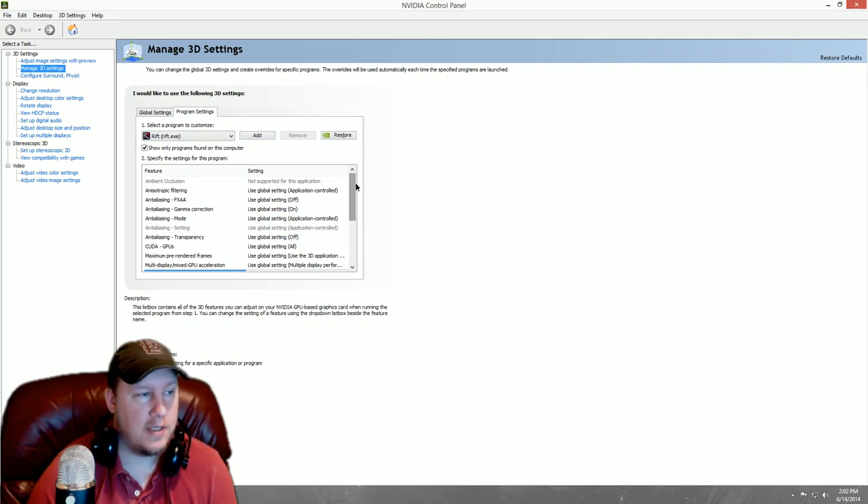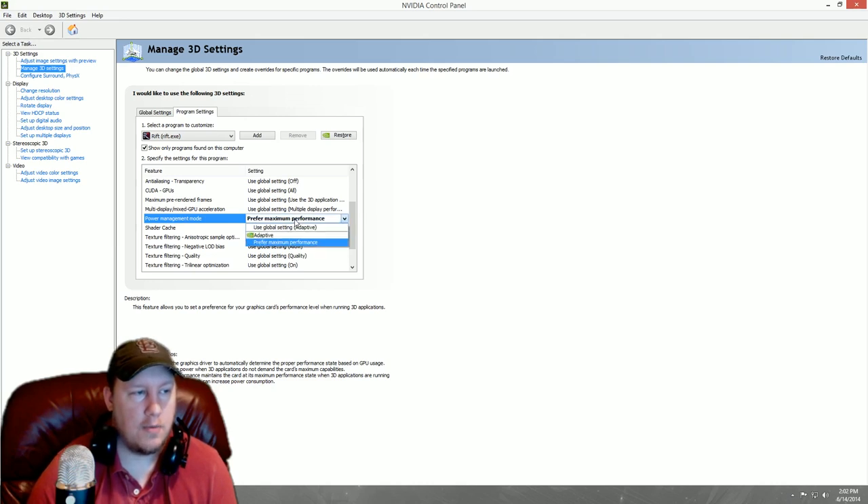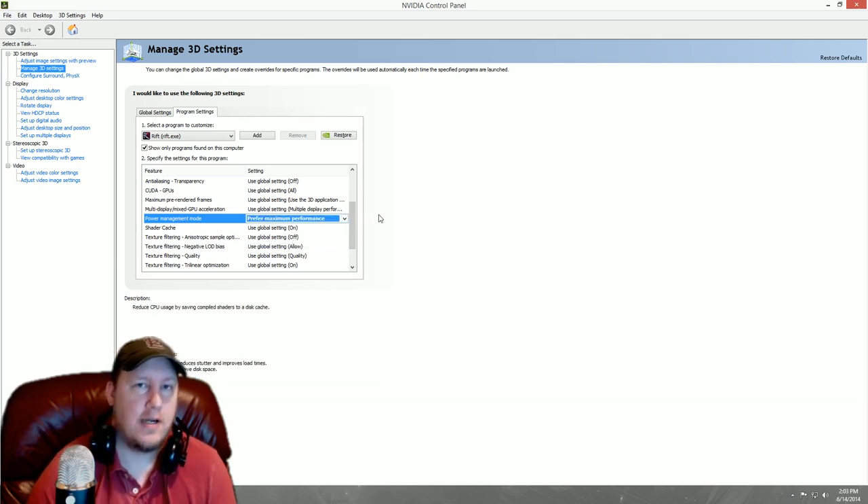Once you've done that, scroll down to Power Management Mode. Normally this setting will be set to Use Global Setting (Adaptive). We want it on Prefer Maximum Performance. That's going to allow your graphics card to work a little bit harder whenever you're playing Rift and increase your frames per second by quite a bit.